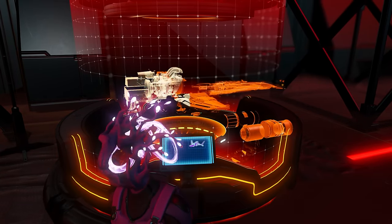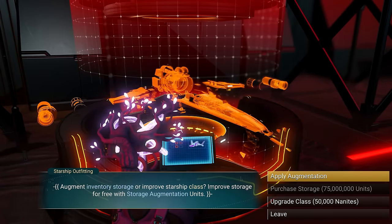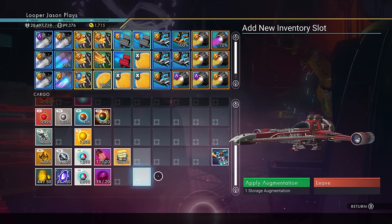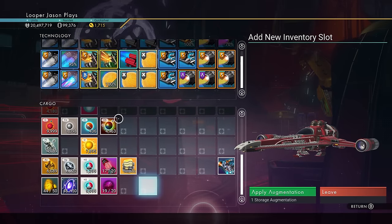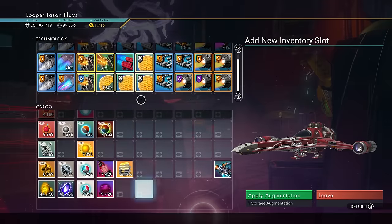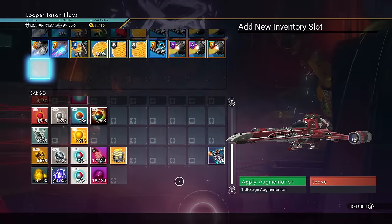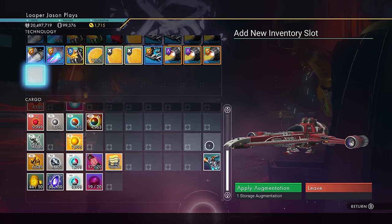Now go back to the upgrade starship option. Because I have a storage augmentation, I can apply it right there — it's now highlighted. It works the same way as spending money except it's like a gift card — a free slot. You can add one to your tech, one to your general (now called cargo). To switch between them, hit left or right on your D-pad: hit right to go to tech, hit right again to go to cargo. Choose whichever one you want to upgrade.